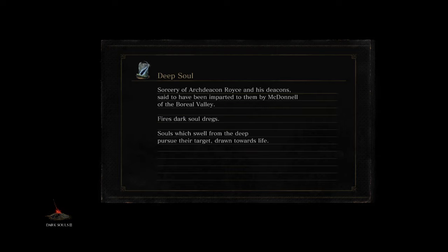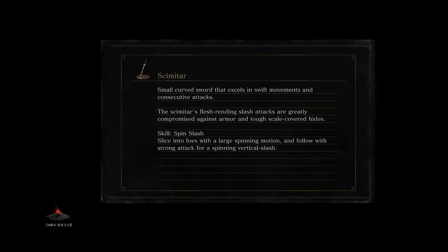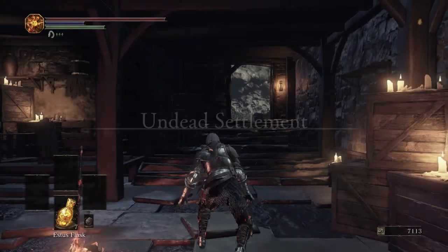Looking at my notes — now that we have the Pale Tongue we're able to proceed with the quest. We're going to go back to Firelink, level up, and talk about consumables. Then we're going to get ourselves the Red Eye Orb, which is how you invade other players. We do that by killing a Dark Wraith.